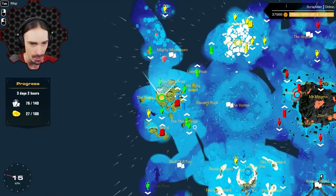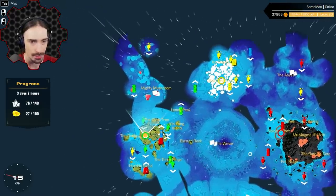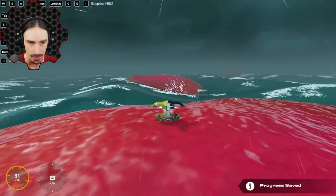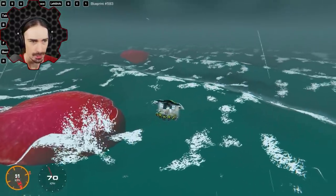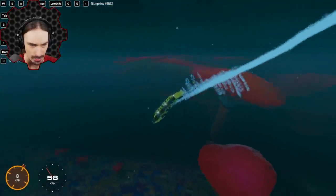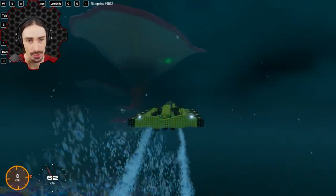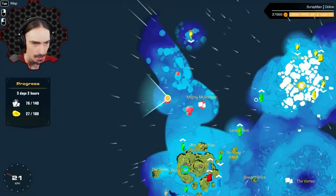There are 10 left - I have 1, 2, 3, 4, 5, 6, 7, 8, 9 marked on the map, so we should be able to do this. One of them is over in the mushroom area, which I haven't explored much. I'll take the sub underwater real quick while heading over - this is really cool, though not a lot of sea life in this area. It turns out this one's underwater anyway, so that works out.